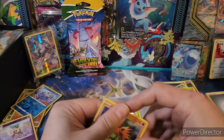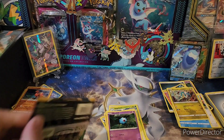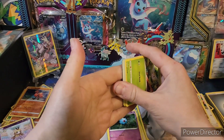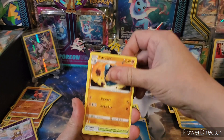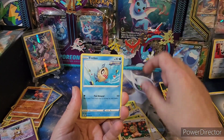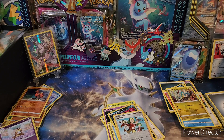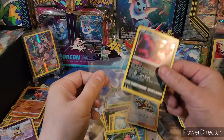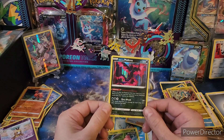Alright, and then there was one. My lucky pack art — Duraludon. Does not look like we're gonna end it with a hit. Water, Seismitoad, Shopping Center, Herdier, Dino, Teddy, Hoppip, Copycat Reverse, and a Galarian Moltres. Not bad — the Galarian Moltres is definitely a short print. I don't even think I have the reverse of this. Usually the holos are some of the first reverses you get, so I'll take that. That's probably worth more than the Arctovish, honestly.